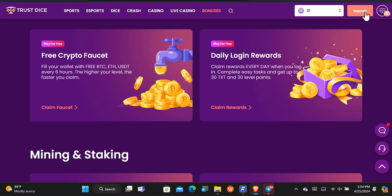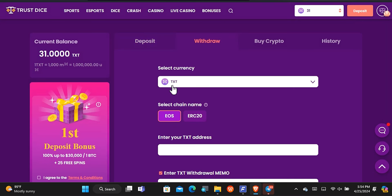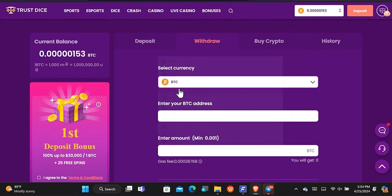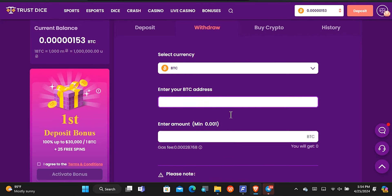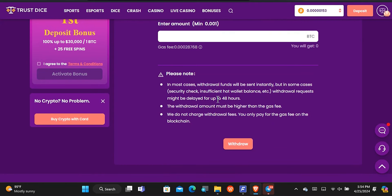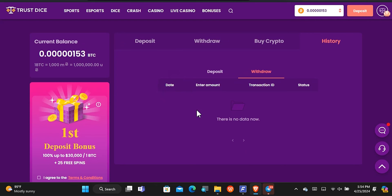To withdraw from this platform, go to the deposit section and then find the withdraw option. Select the cryptocurrency you want — for example bitcoin. To be honest, it will take a very long time to meet the minimum withdrawal amount if you're not referring anyone, so referring others helps reach that minimum. Paste in your wallet address, enter how much you want to withdraw, and note that it takes up to 48 hours to get paid. In the history section you can see the date, withdrawal amount, transaction ID, and payment status.